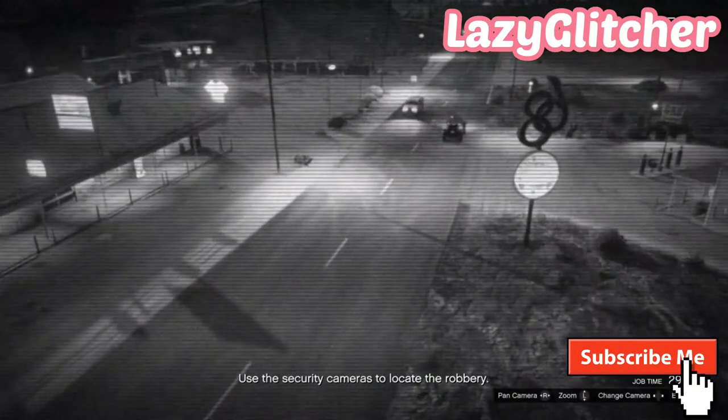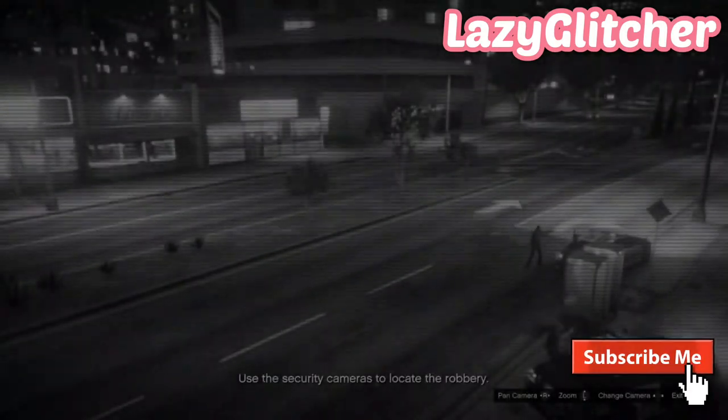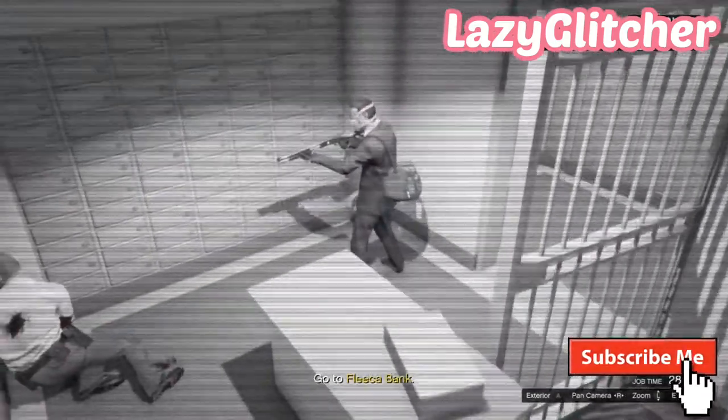What you want to do is scroll through the cameras until you find the robbery — it will look like a robbery. As you can see here, this is the robbery. You want to scroll around and it will let you press A to go into the interior. Once you've gone into the interior and looked around, back out from the screen and make your way over to the bank where it's getting robbed. This can be in multiple different places on the map.